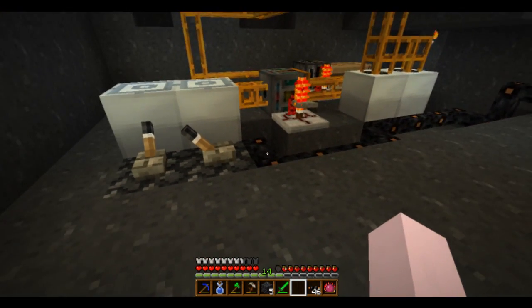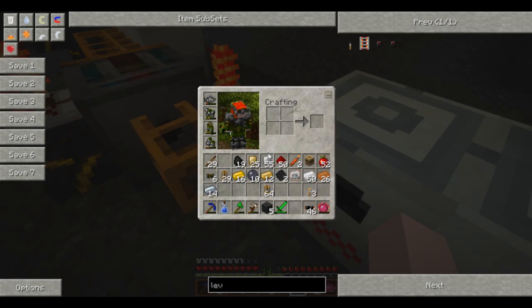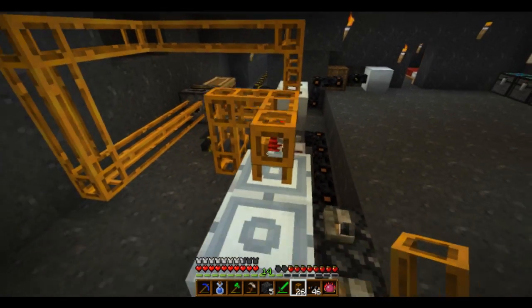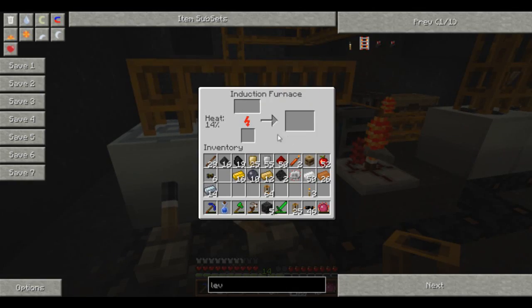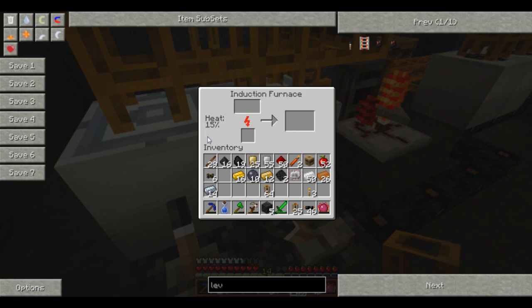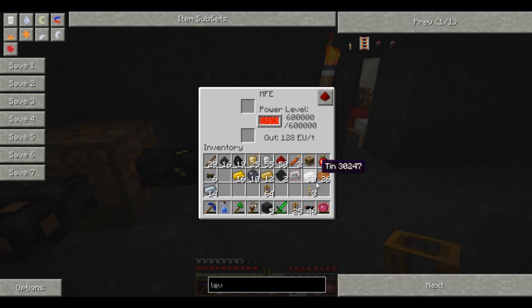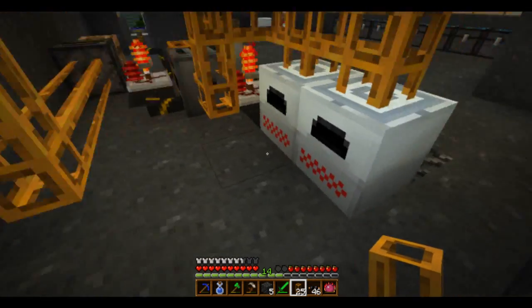What we need now are tubes going from the macerators into the top. Hands up who's just figured out they've got to use another retriever — that would be for the coal dust that I randomly put places. The heat is now building up and it's not a huge drain on resources.